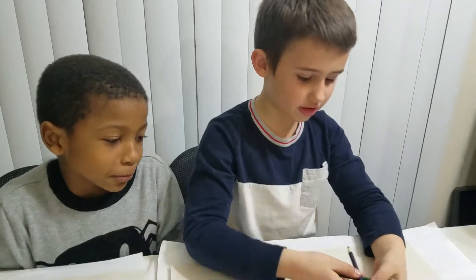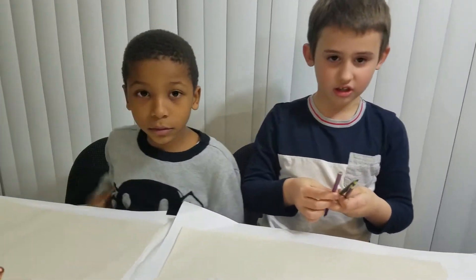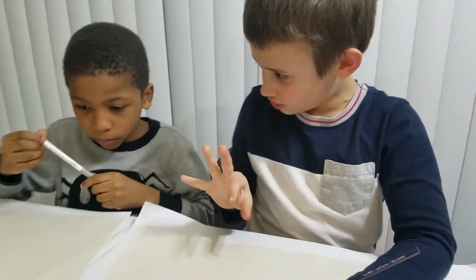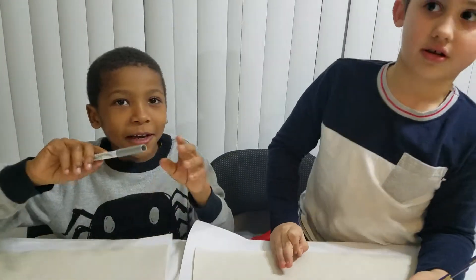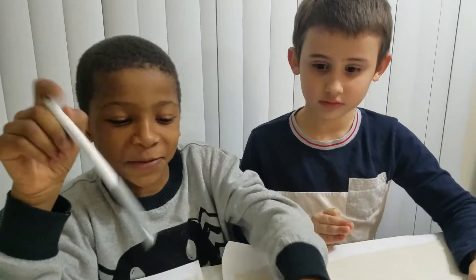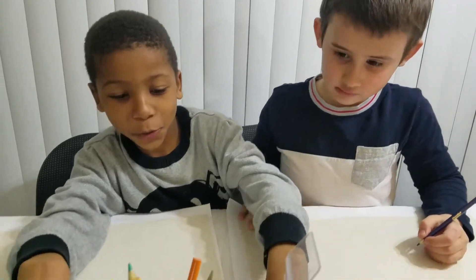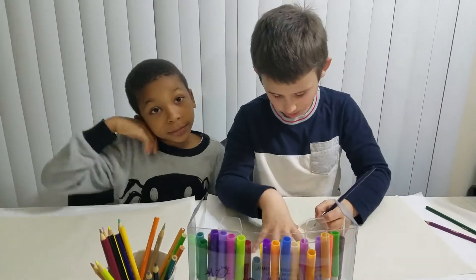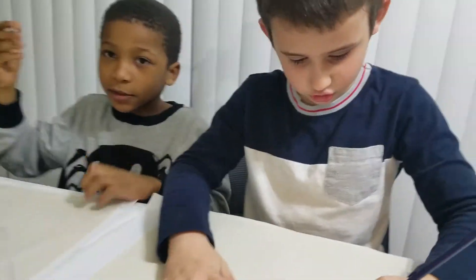Now we're gonna figure out what we're drawing. There can be a timer of about 20 minutes. We're gonna start coloring and we're not gonna tell what we're drawing — we're gonna draw what we think. We also can't look at each other's papers, and we're gonna have to put our markers away and pick new ones. I know what I'm gonna draw.